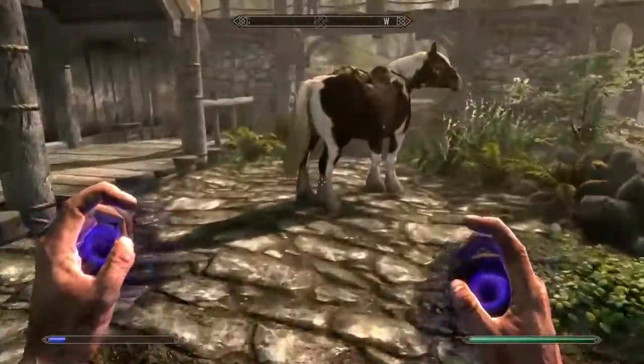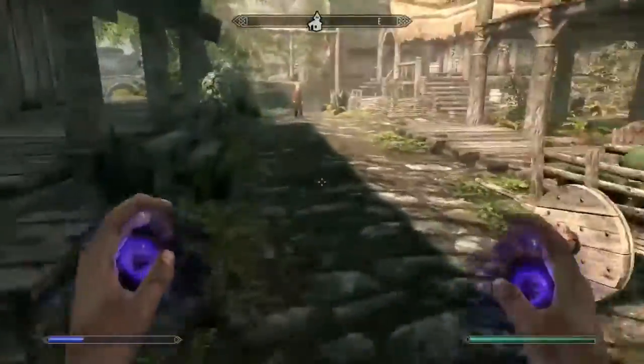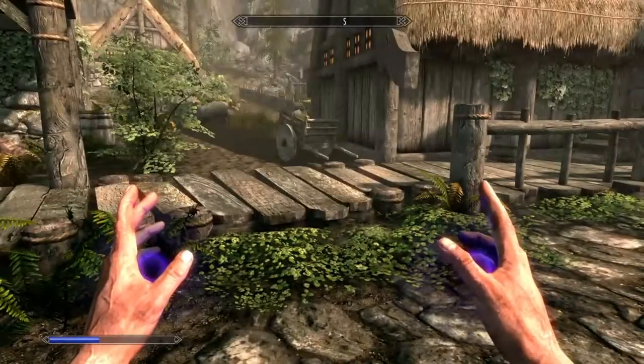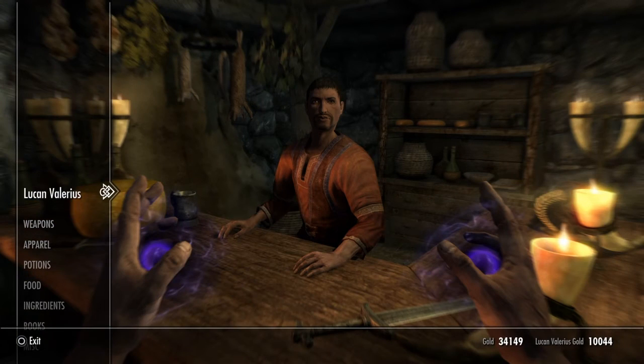Now I'm going to give you a side-by-side comparison of what the merchants look like without the mod and with the mod. Taking a look without the mod, he has 794 gold, which is barely any compared to what he had just before. Now with the mod, this guy has $10,044 as you saw before — lots more than he previously had.